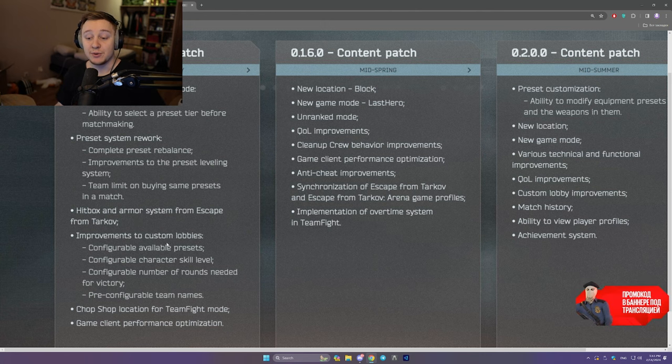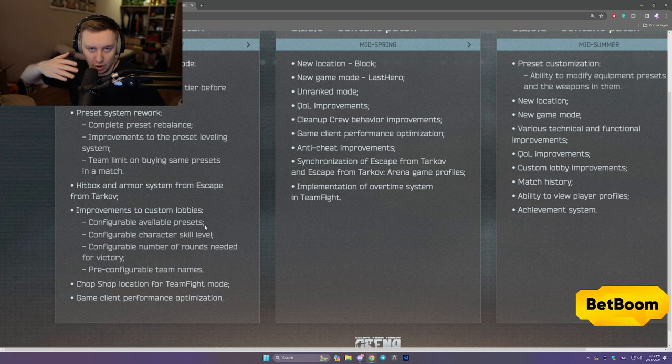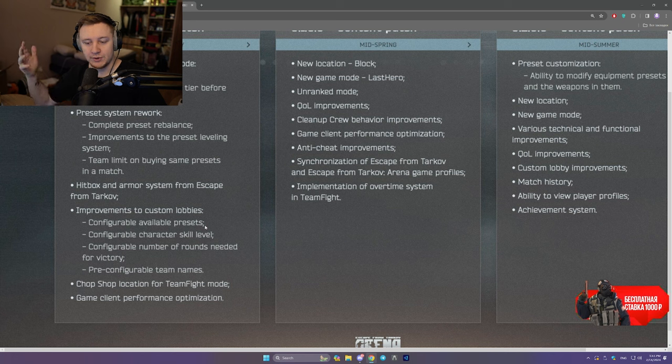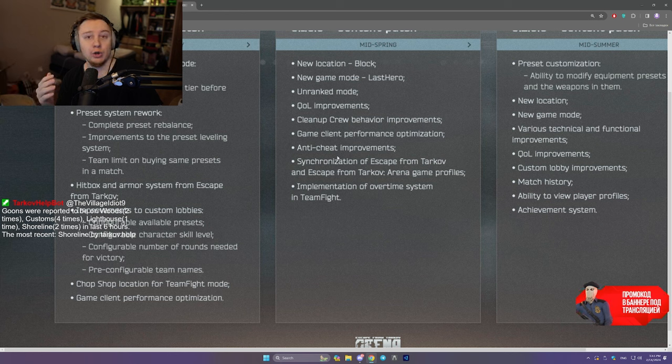Next is improvements to custom lobbies: configurable available presets. Basically you will be able to go to custom lobbies and unlock all presets for everyone so you can try all presets out. I think that's a great thing, especially for people getting ready for tournaments. Or, for example, you want to play with your friends and you're unsure which kits you want to unlock, so you have a chance to try all of them out first.